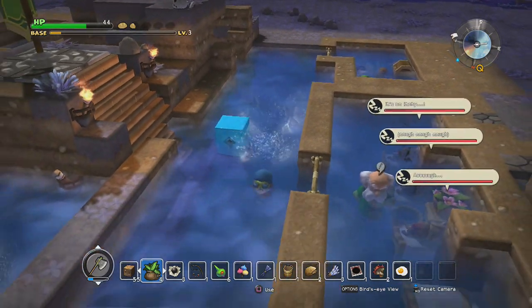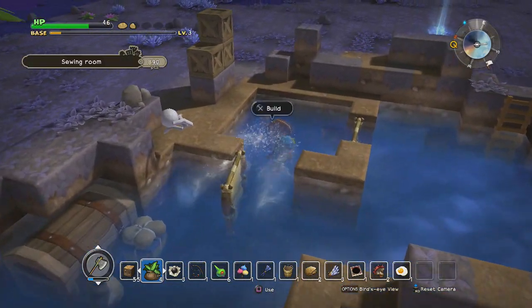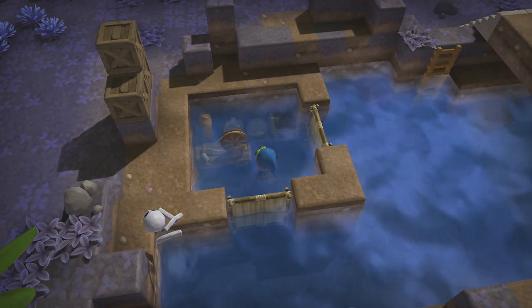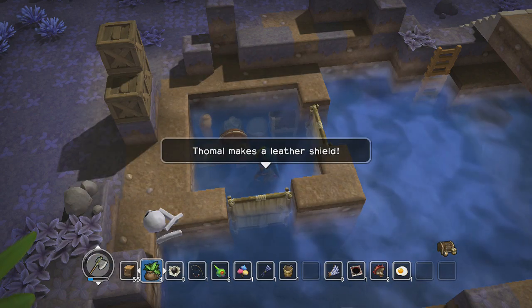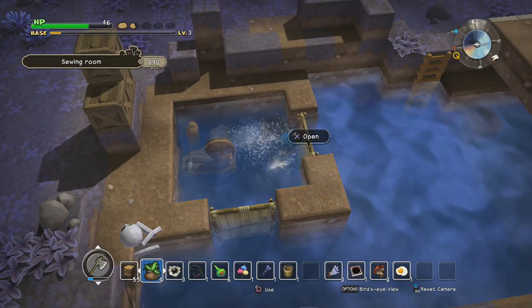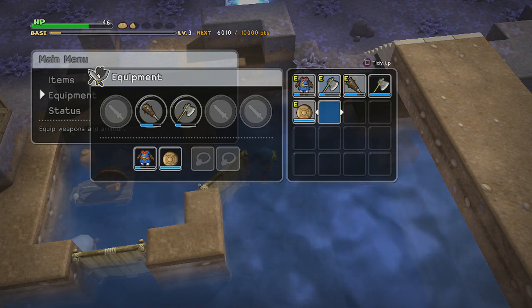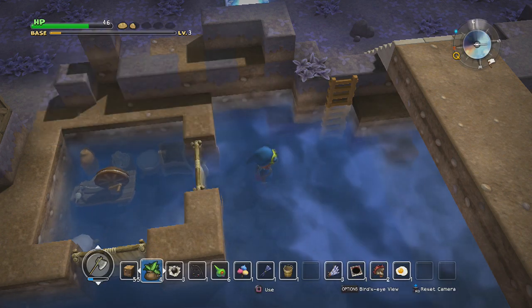But I'll worry about that later. Right now there is one other thing I want to do — I want to make myself a shield. Because right now my defenses are pretty lacking. There we go, that'll help a bit. I have a second axe already, so I'm fine on that front. My armor is getting a bit worn down — I might want to make myself a second copy soon if it ever breaks.